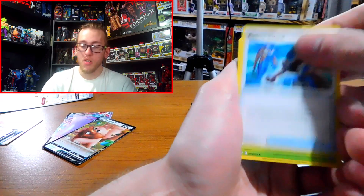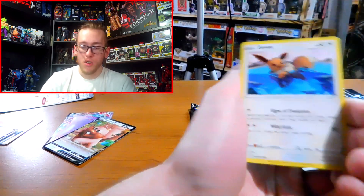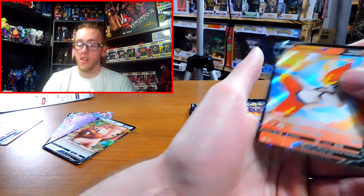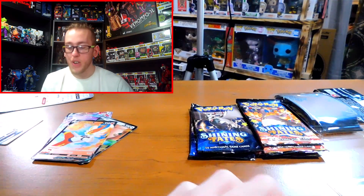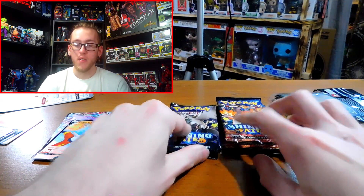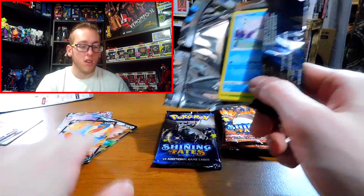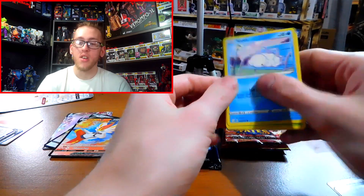Pack five: energy, Rusted Sword, Eldgoss, Dartrix, Toodle, Eevee, Nickit, Horsea, Snom, Rusted Sword again, and a Cinderace V. We haven't even gotten any Shiny Vault cards yet — that's so strange. Usually I almost get a Shiny Vault every pack. I haven't gotten a single Shiny Vault yet. That's crazy.